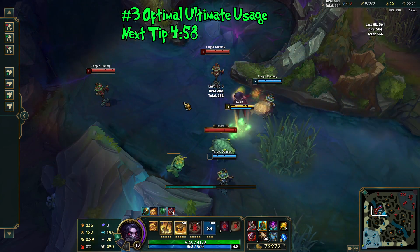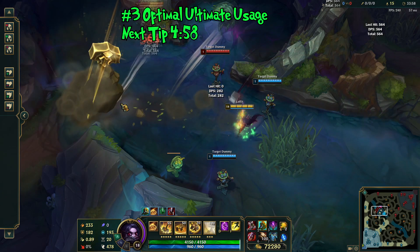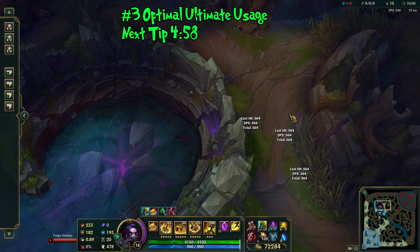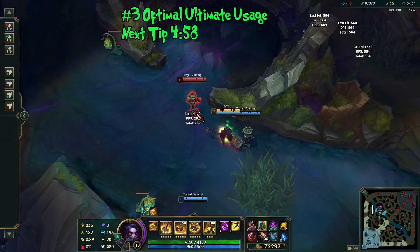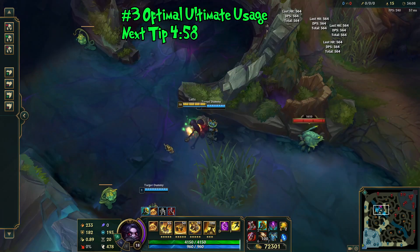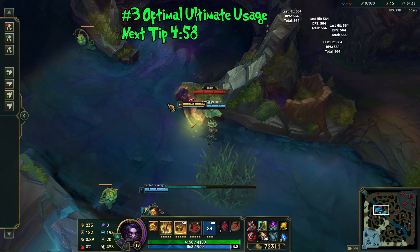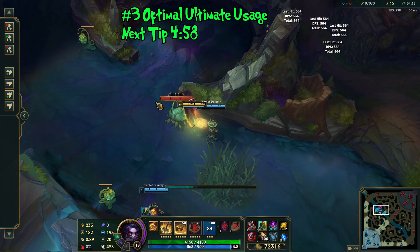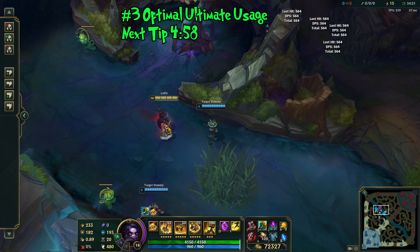You do not have to fully charge the ultimate to get maximum damage. As shown here, a full wind-up does about 564 damage, and a cast just slightly beyond the snap threshold also does 564. So don't fully charge it and give enemies more time to dodge — just wait for the indicator to get right outside that circle and you will deal the maximum amount of damage.